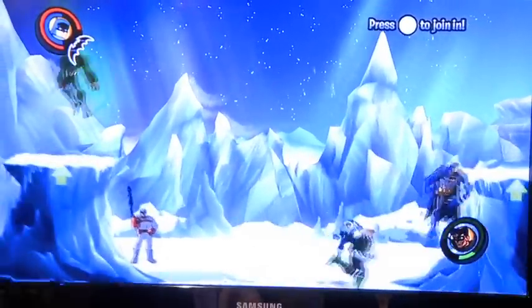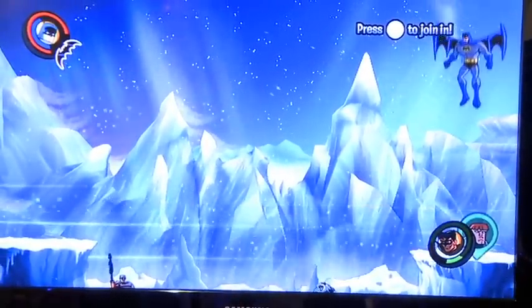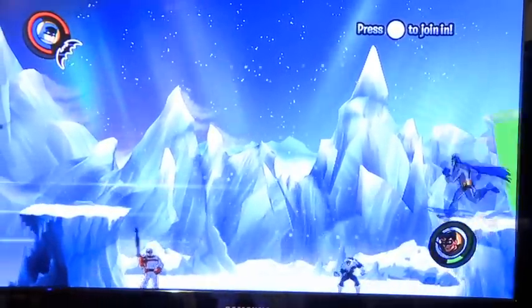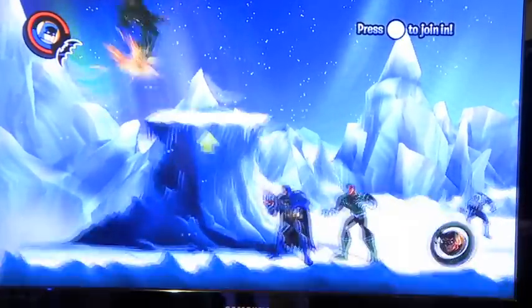You'll see here Nathan is fighting as both Batman and Green Lantern. The game is co-op — drop-in and drop-out co-op — where you can play as Batman and the other heroes in the game, in this case Green Lantern.